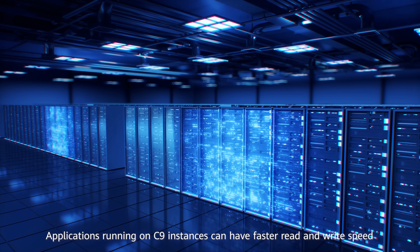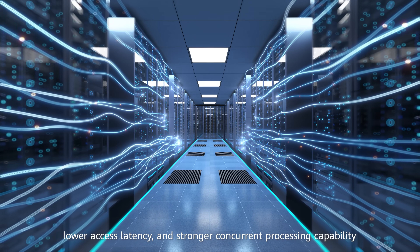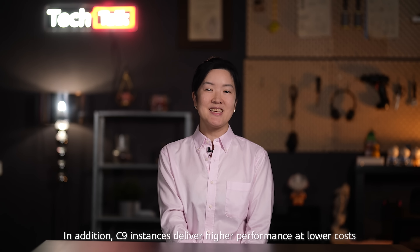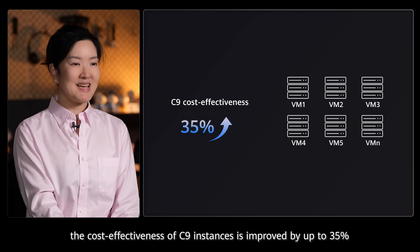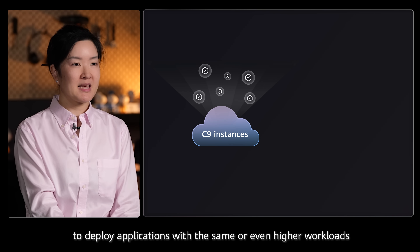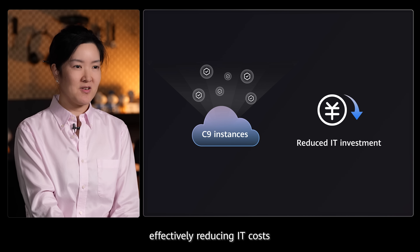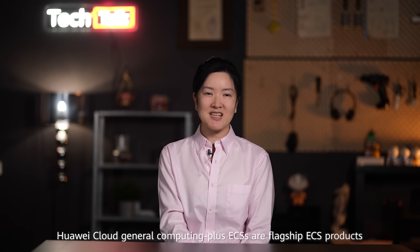Applications running on the C9 instance can have faster read and write speed, lower access latency, and stronger concurrent processing capability. In addition, C9 instances deliver higher performance at lower cost. Compared with the previous generation, the cost effectiveness of C9 instances is improved by up to 35%. You can use fewer ECS resources to deploy applications with the same or even higher workloads, effectively reducing your IT costs.